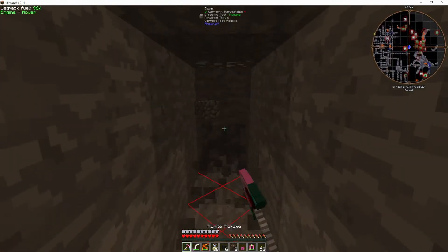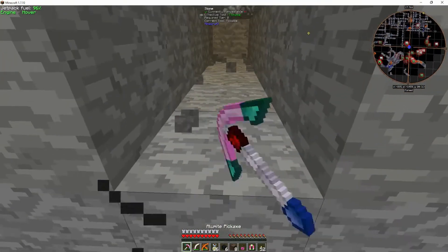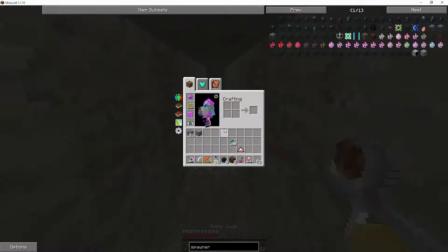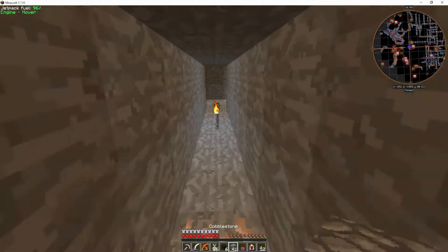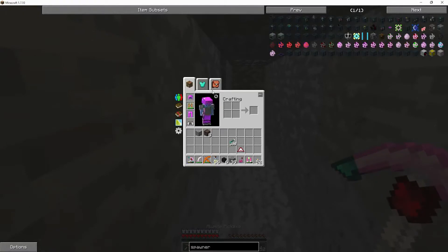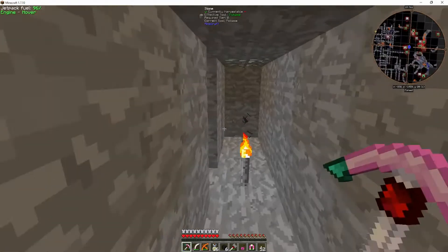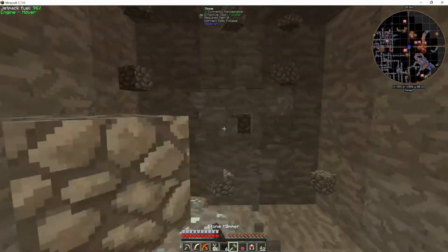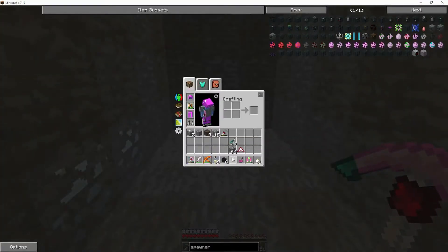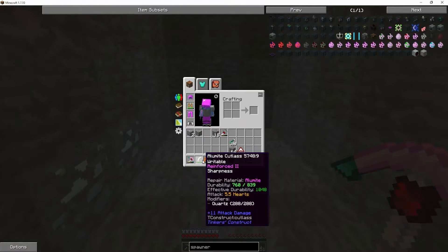We're down at Y20, which I think is a good level. Let's keep digging out here and make ourselves a little hole. Let's block this back entrance because I don't want any surprises. Let's get our hammer out here. I can't see this being a very long fight — I really can't. I think he's going to melt when I hit him with this crossbow, and then we'll go in with the final kill.